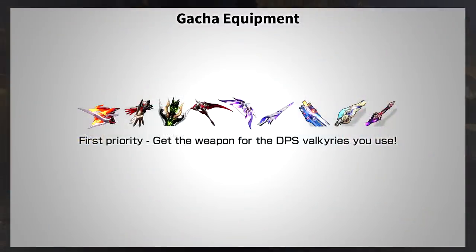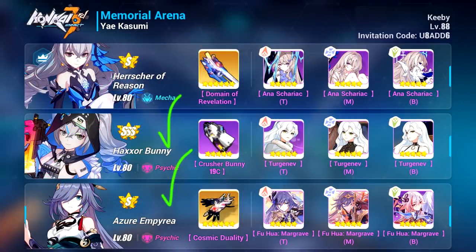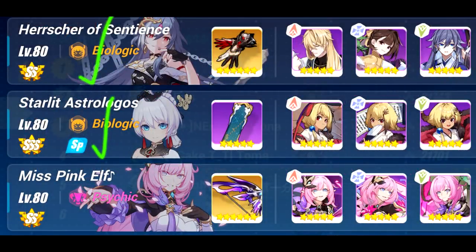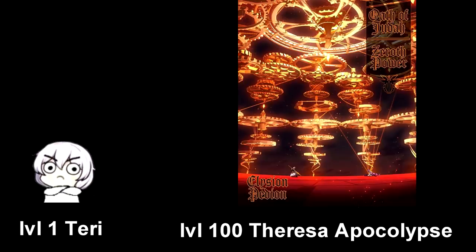Finally, let's talk about Gacha gear. Your first priority in any gear Gacha should be the Signature Weapon of the main DPS you want to use — the weapon is by far the highest power spike you can get from any piece of gear. Whenever you pull for a DPS Valkyrie, please make sure you have enough crystals to also get their weapon. After the main DPS weapon, the most important thing for the team is the support gear. Support gear in recent Honkai has become extremely overtuned: recent Valkyries have extremely long DPS windows, and support gear is tuned to adjust for that, giving a massive buff for the entire DPS window. Compared to free gear, it's not even close — level 1 crook versus level 100 mafia boss levels of difference.